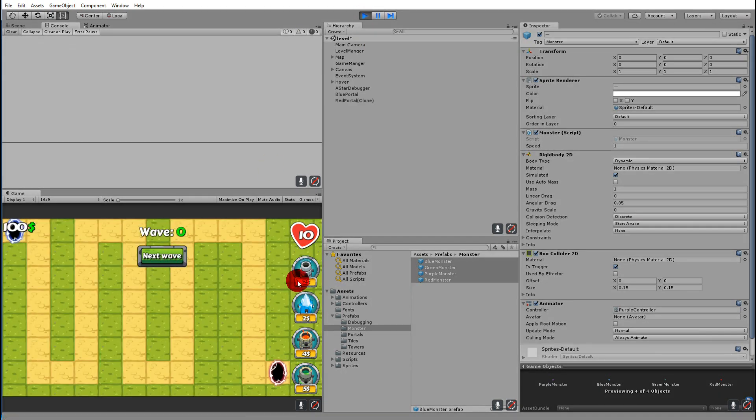If we save and jump back to the game, place a tower, it's null — no target. We spawn a monster and it gets a target, showing the blue monster. Then as it exits the area, we can't attack it anymore and it starts spamming null again.